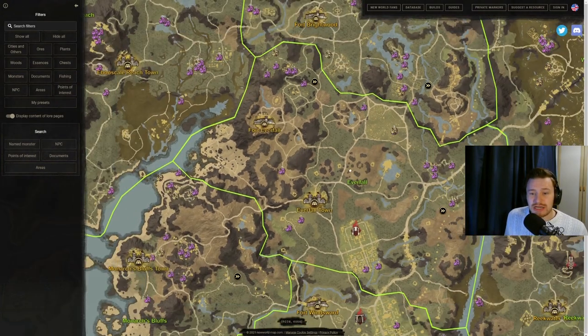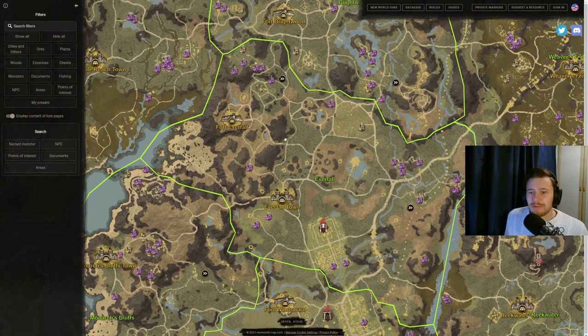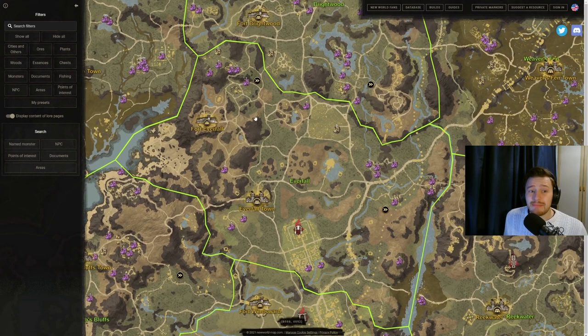Moving up to Everfall — it's the central place on the map and doesn't have an overly large amount, but there's a lot in the top left corner. Grab those, move down, grab one or two, then get into the big bulk. If you want a couple more, there's one down near Starstone Barrows entrance and a couple near the Shattered Obelisk. Your main bulk — top left, across the top, then top right — is your best bet for Everfall.